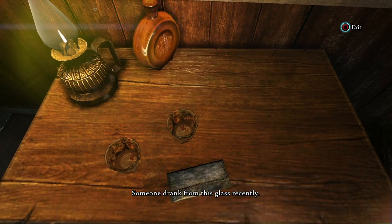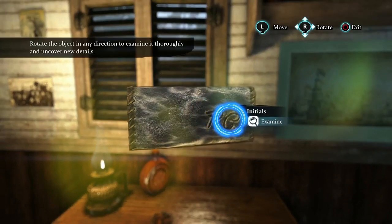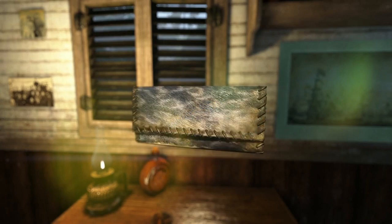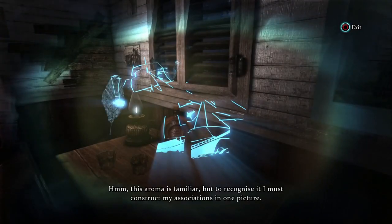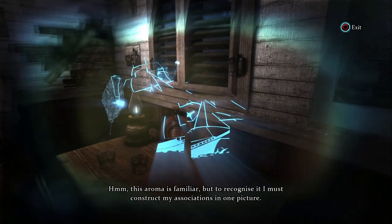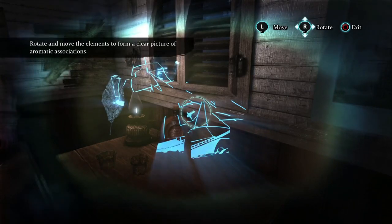Someone drank from this glass recently. The initials P.C. have been crudely burned. A sailor's work. On the table, there's a pouch. Manipulating the object with the thumbsticks, I am able to look inside and see that it's clearly a tobacco pouch. Holmes recognizes the scent. But to gain a clear picture, I have to arrange these shapes to form an image as part of the picture Holmes associates with the aroma. I won't show you how to do this — you'll have to solve it yourselves.